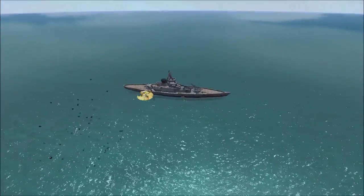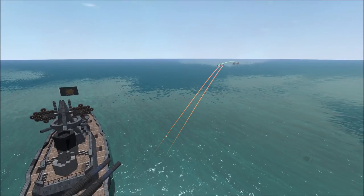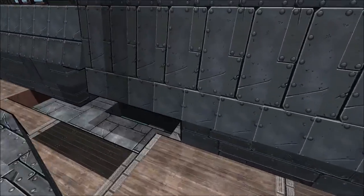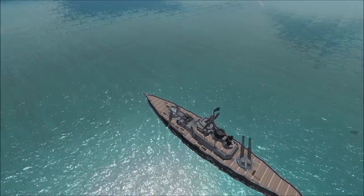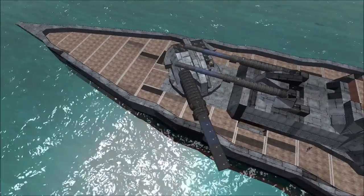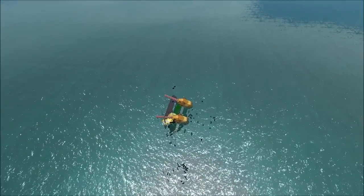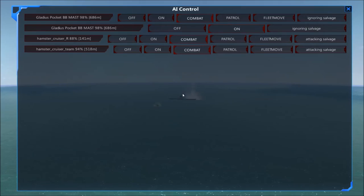The hamster seems okay for now, but it just does not look like these hamsters have enough punch to do significant damage to the Gladius. The Gladius is a very tanky ship. The Gladius actually took a big hit to one of its guns — lost a bit of firepower. The forward gun seems stuck, hasn't realized it can turn and fire on the other hamster. But one of its dual-barreled guns alone is proving to be enough to cause the hamster some serious pain.